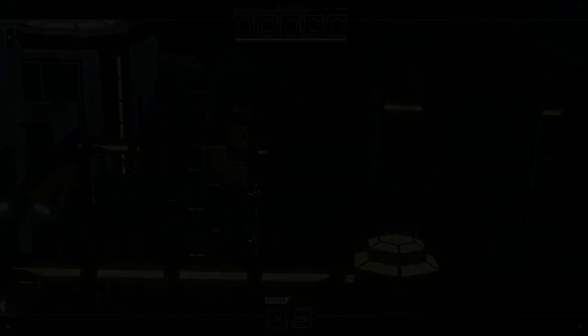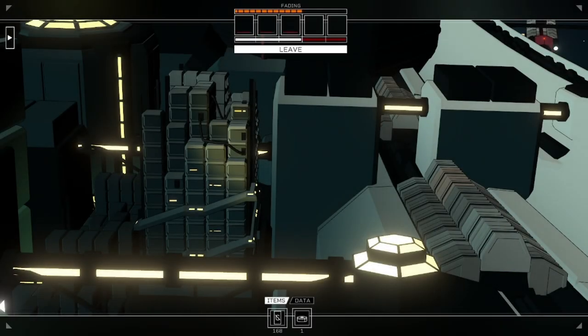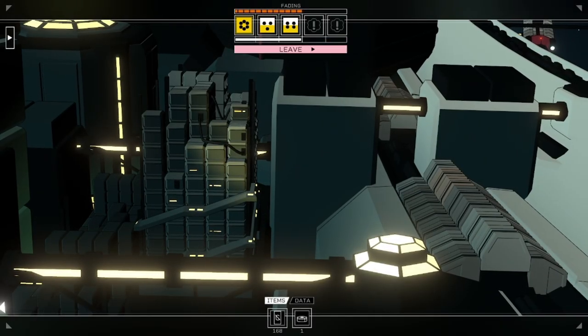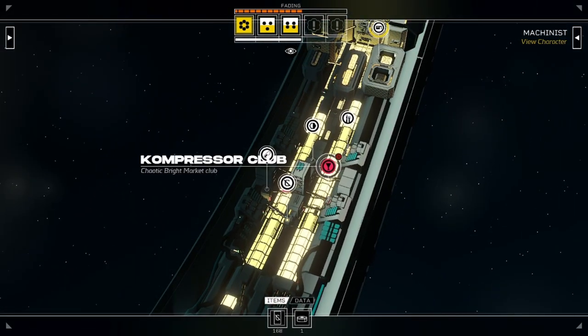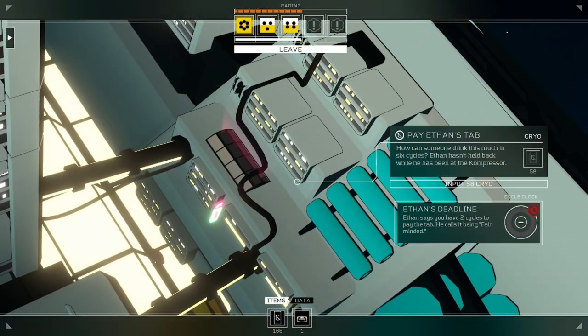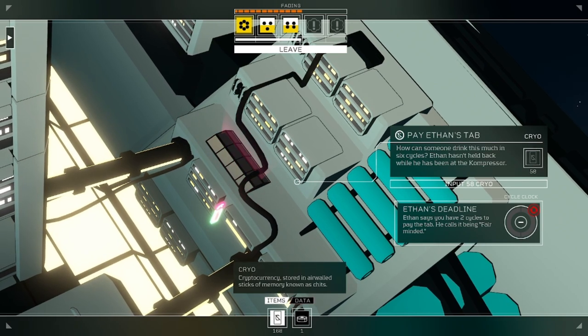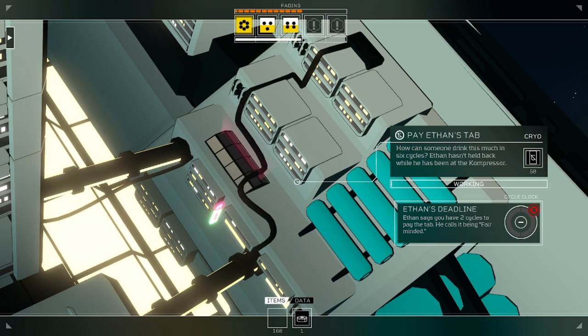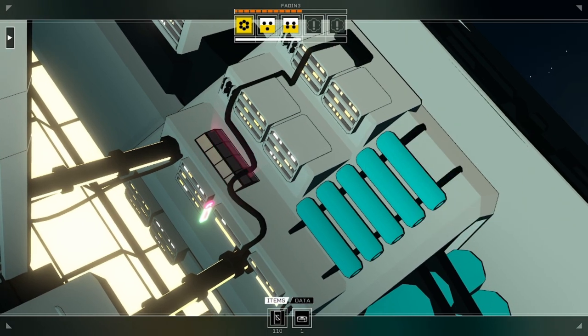We need more ship stuff so we can move, get out of here. We're fading. This is not good, but at least we got some good rolls today. What's your tab? 58? That's actually not as bad as I thought it was going to be. Alright, here. Fine. You have two cycles to pay the tab. He calls himself fair-minded. Well, I've paid it now.